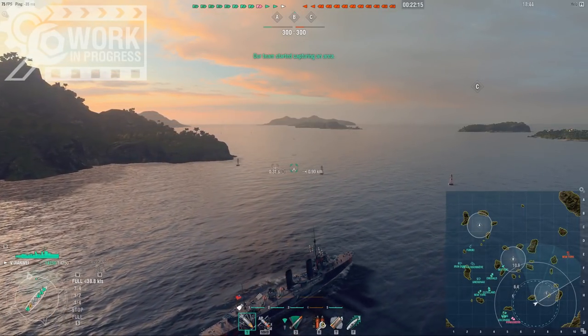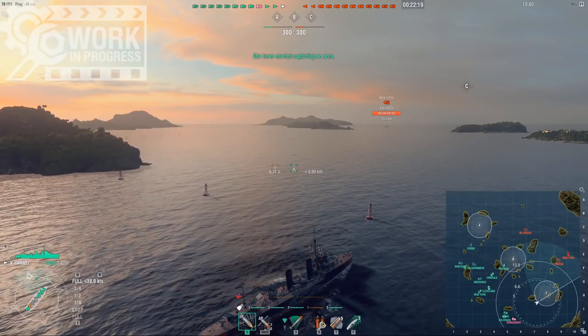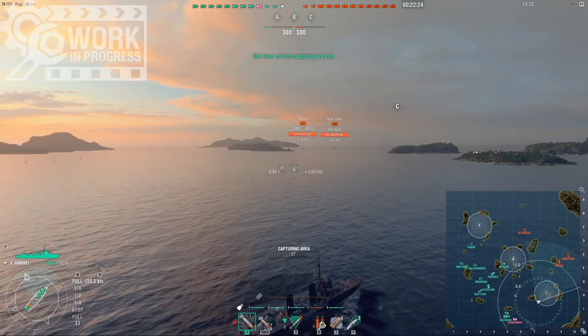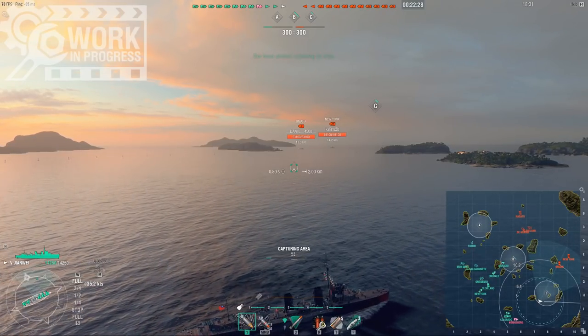First things first, the HP on the ship. You can reach 14,250, as you can see, running the HP perk. The Nicholas, in return, can reach 14.9k. So you're actually losing about 600 health to the Nicholas.